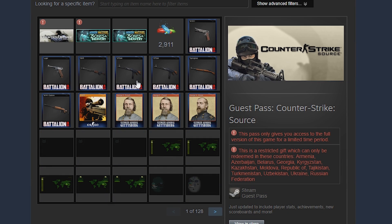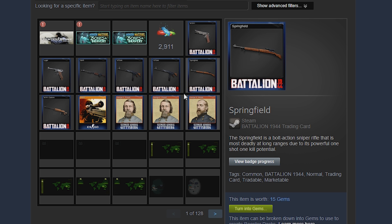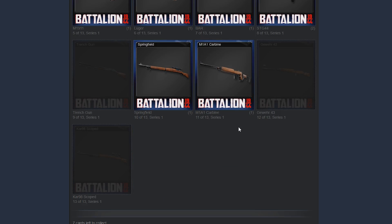You may have noticed a few items in your Steam inventory that look something like this. These are called trading cards. They are used to craft badges that earn you XP for your Steam account. To craft a badge you need to collect all the cards in the set. You can buy the cards via the Steam market,